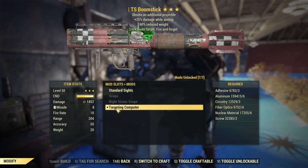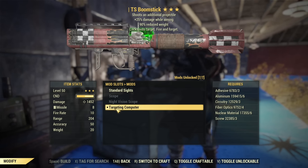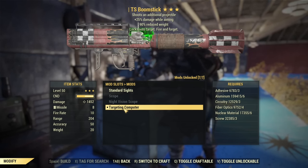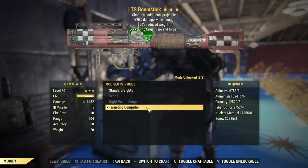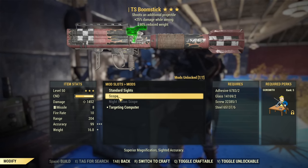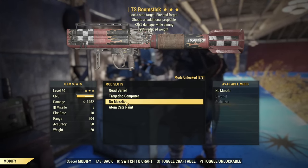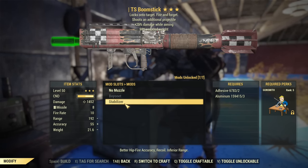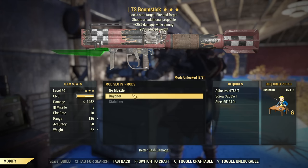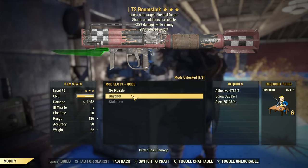The targeting computer offers way higher range than any other weapon. That's why I like it for shooting down flying Scorch Beasts — I don't need to wait for them to fly in closer. I can take them down no matter how far or how high they fly. As for scope options, I don't see a use case. There are also some muzzle options, but I don't know why you'd use them — we already have the targeting computer, we don't need any muzzle.